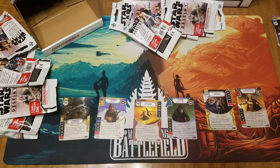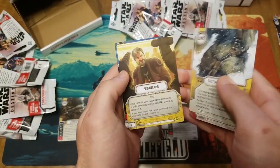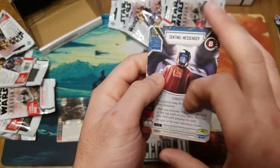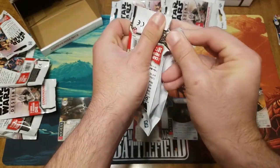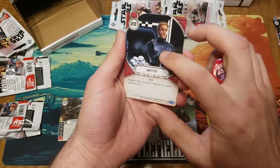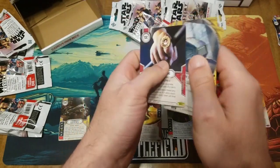All right, next round is overqualified, press the advantage, custom bandolier, profiteering — first time we've gotten this guy — after one of your scoundrel dice rolls a side showing a resource you may resolve it — and sentinel messenger, so good. Unfetter, hunt them down, truce, flee the scene, and the resistance ring — our second one of those.